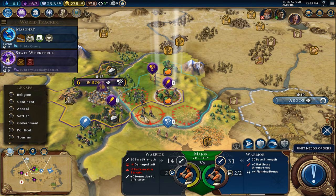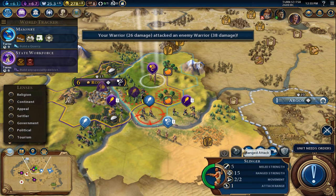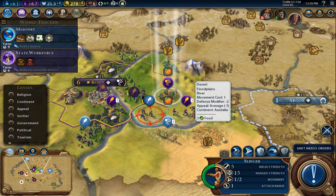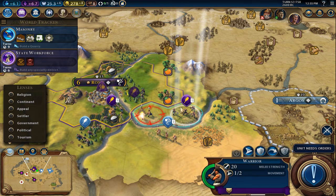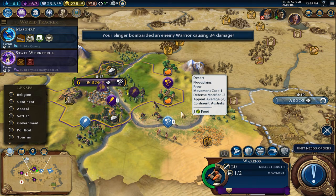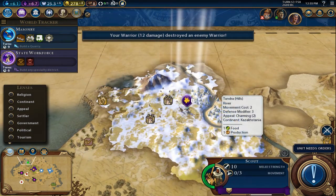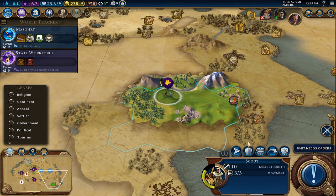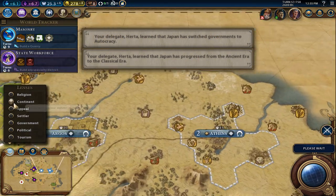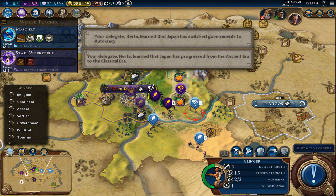Flanking bonus — go over here and shoot him. Let's take this guy down. Let's hold serve and fortify. Just get a little health back. Took down one of his troops — he moved. Let's take this slinger off the board as quick as possible.